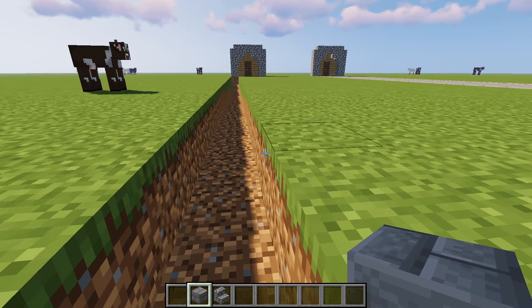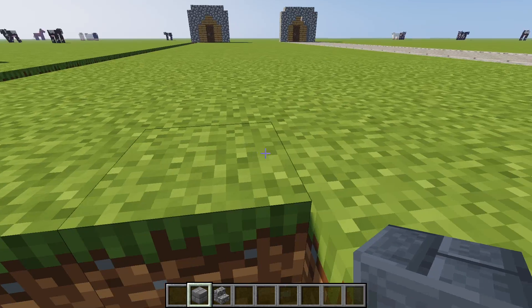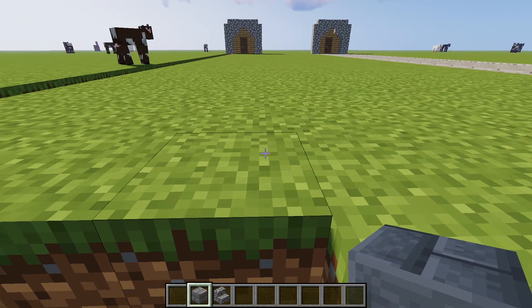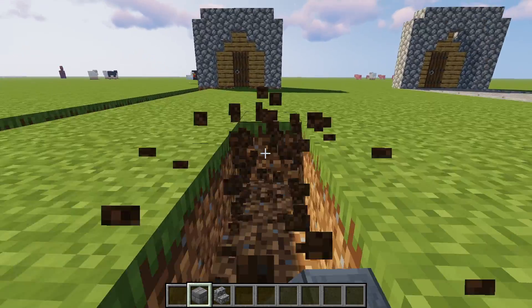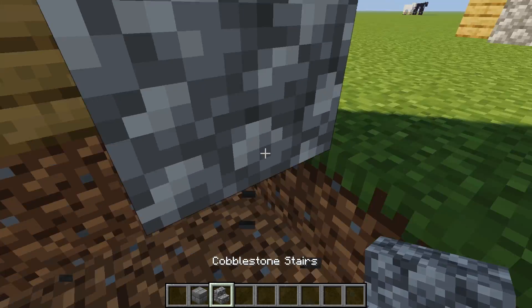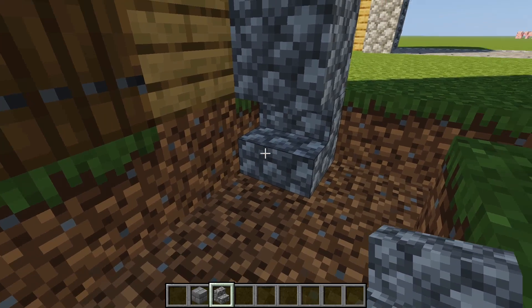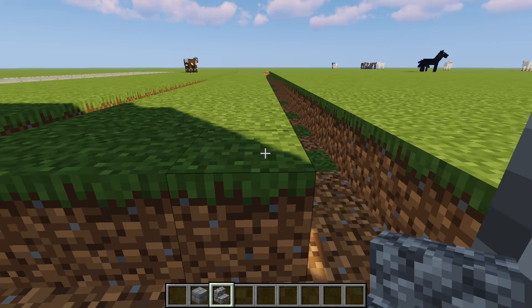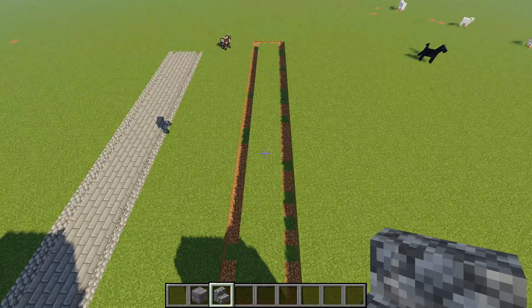Let's go about this far — this works. Now we're going to go one, two, three, four and then meet back up at the building. We actually need to replace these two with cobblestone stairs — it'll just make it look better. Now we've got to destroy the middle part.